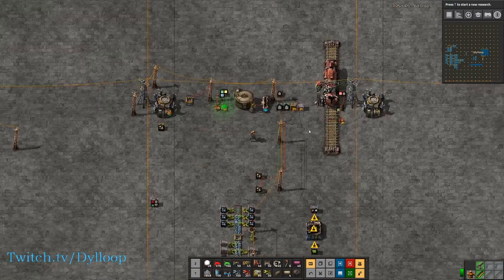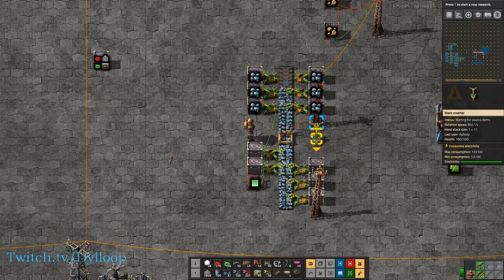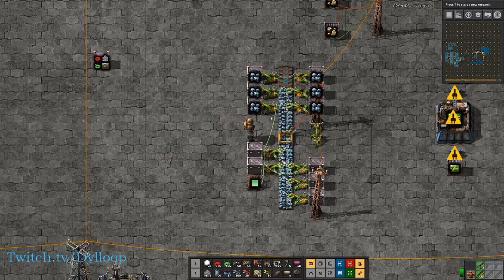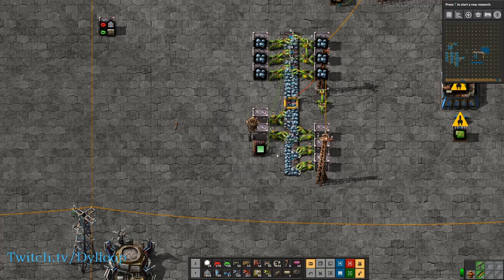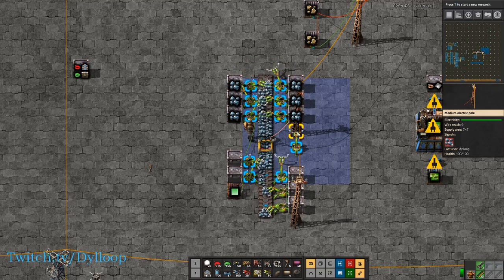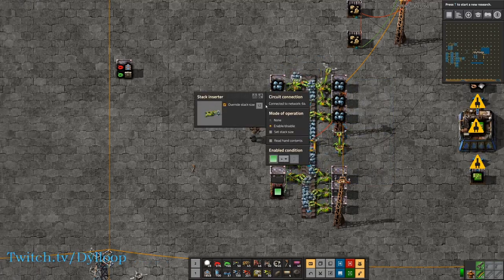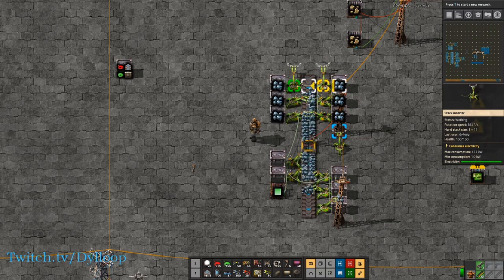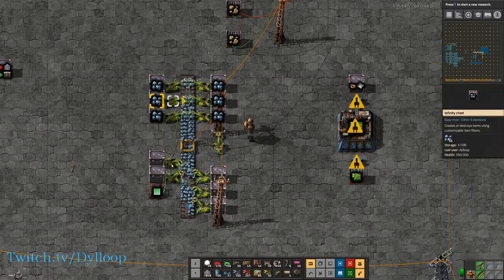That is all of them. So that's pretty much it for the main overview, but before we end I want to show a couple of small uses for these without any combinator logic at all that can make your base a little bit better. The first thing is reading the contents of a belt — you can use this to determine whether the belt is full or empty. Let's enable all the arms here. Looking at this power pole now, we can see that the signals are dipping below 8, which means the belt is not fully compressed, because 8 items can fit on a belt. If we go ahead and set the stack size and override it to fully compress the belt, it shows a constant 8. This is a really good way to see if the belt is fully compressed.